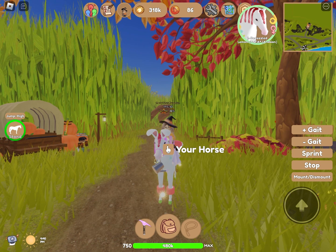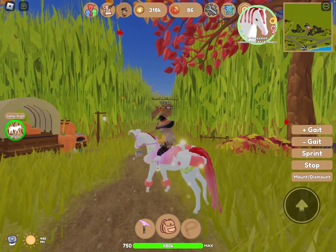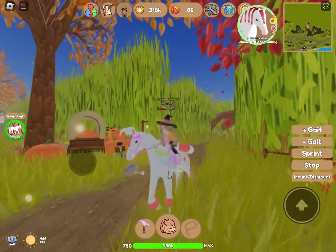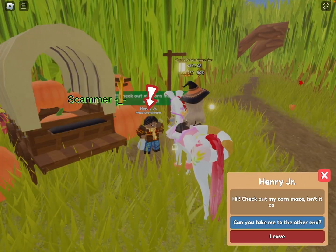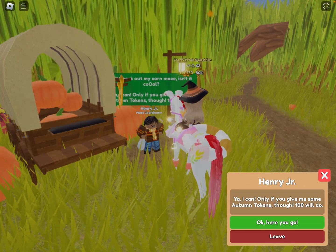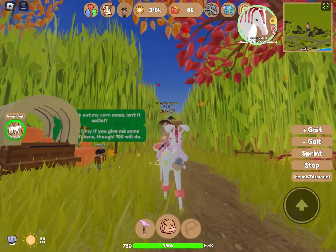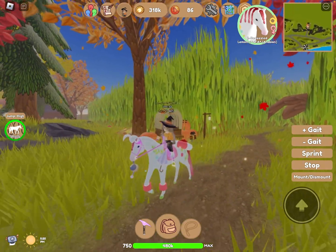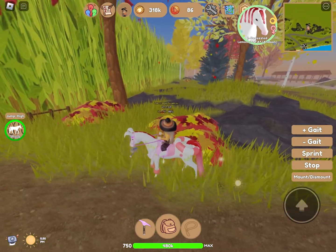I know that it is kind of hard to get through the maze here, so I am going to show you the path to get to the center of the maze. You can always give Henry Jr. 100 Autumn Tokens, but if you do not feel like giving him those tokens because it gets rid of your money, or if you are kind of broke like I am, then that may not be the best option.